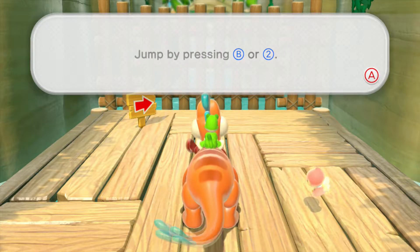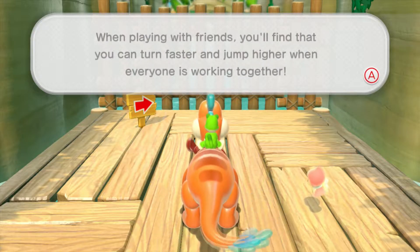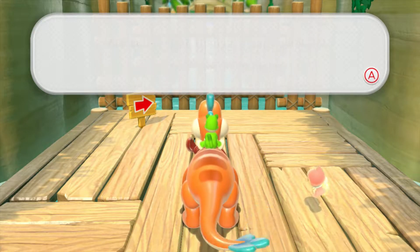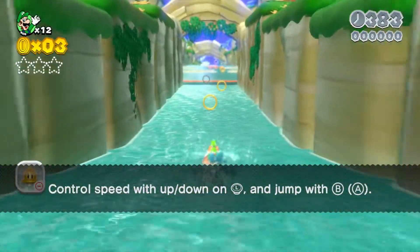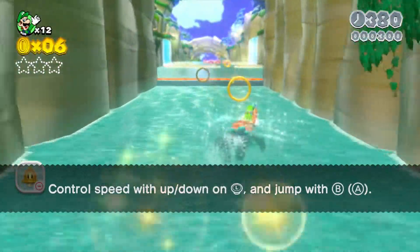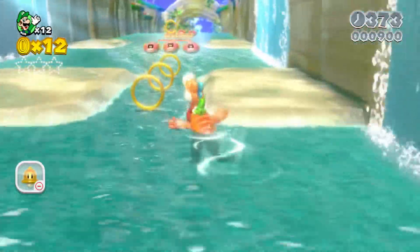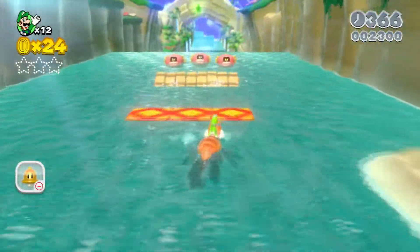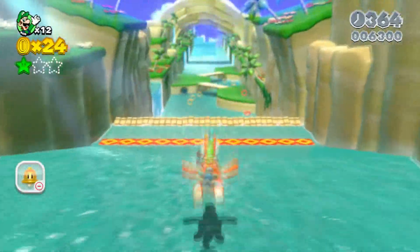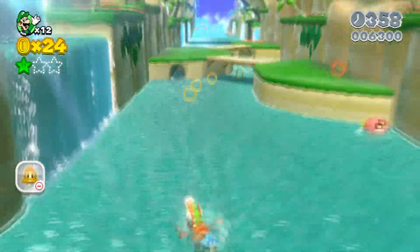Control your speed using up and down on the left stick or D-pad, jump by pressing B or two. When playing with friends you can turn faster and jump higher when everyone works together. It's one of those levels that just keeps going forward — you can't go back. There's the first star! Where might the other stars be?